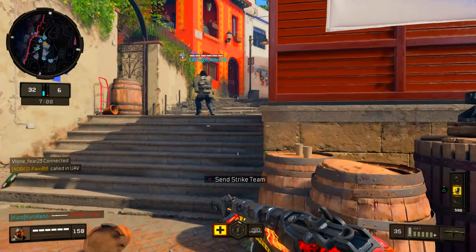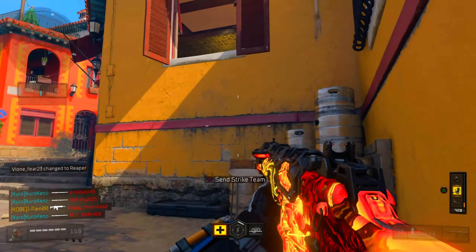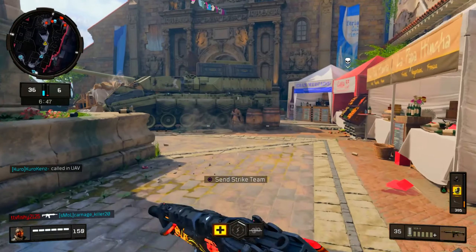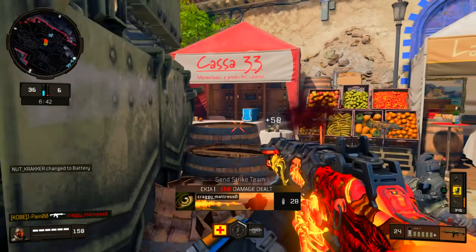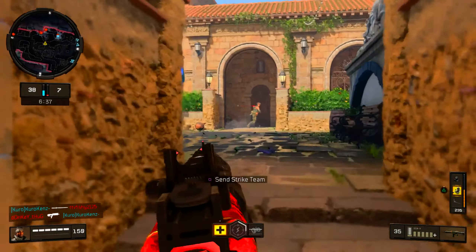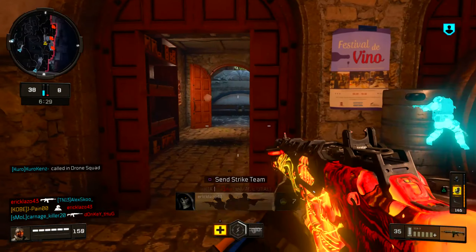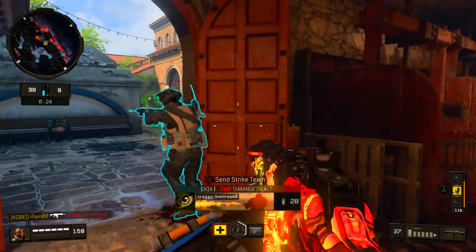Teammate got his tempest out - is he pushing like a grown man? Get this UAV up. New people are connecting, I don't know what to expect. There's a guy pushing and he had a Spitfire - that's why I'm glad I didn't push him directly because that Spitfire will whoop your ass. They're all pushing aside. They keep trying to shoot the strike team like it's a normal enemy.